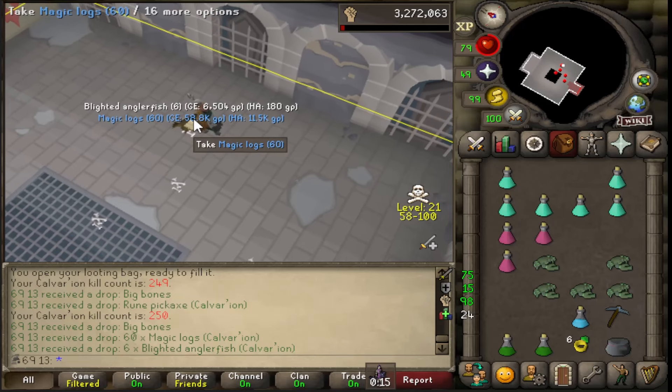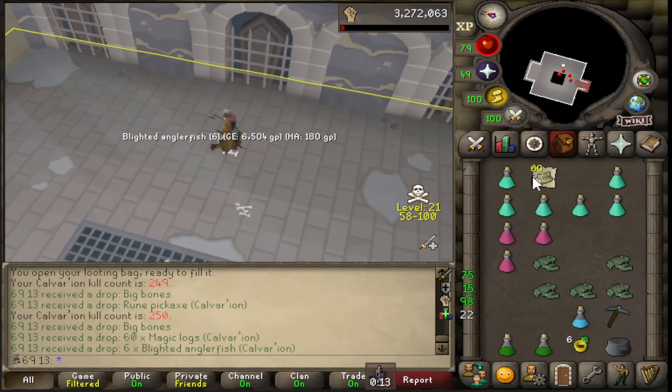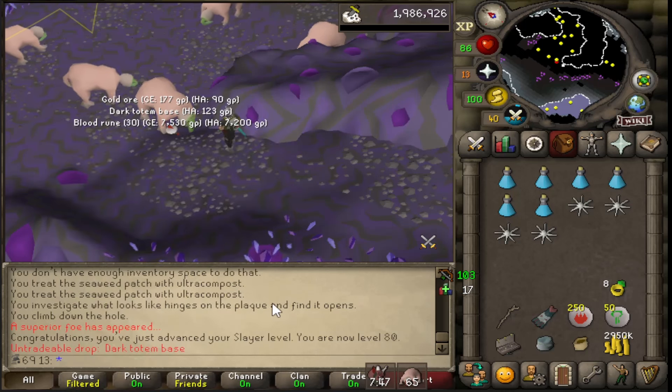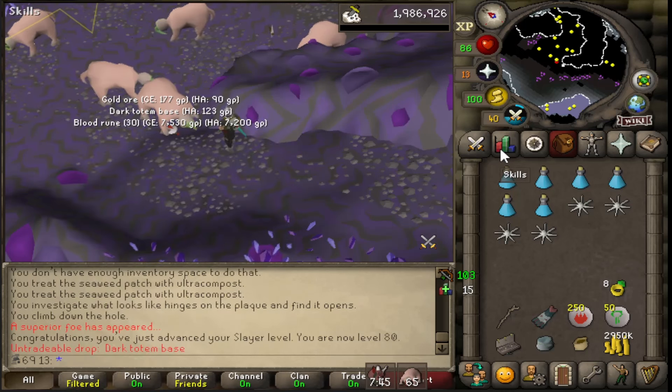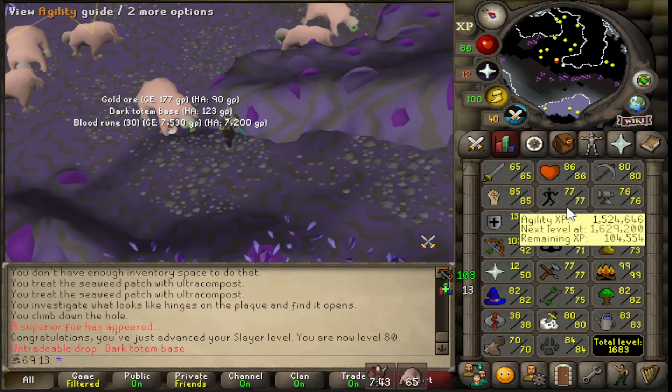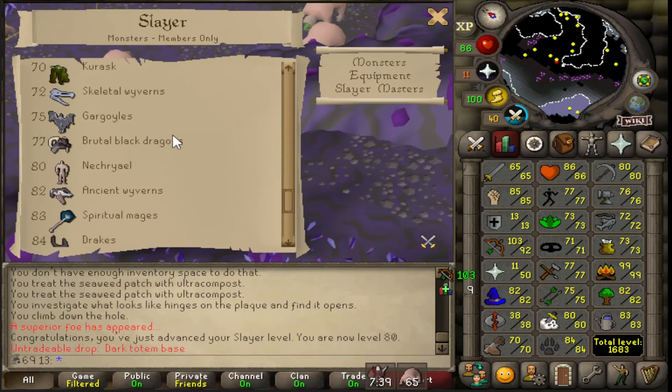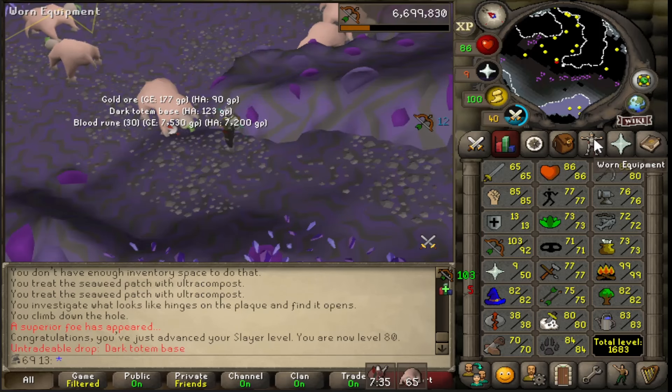That's kill count 250, still no pickaxe. I just missed it because I didn't think the superior would give me that much XP, but I'm now 80 Slayer - which is Necrials, I believe. Nice, it is. I really hope to get that task soon - that's amazing.